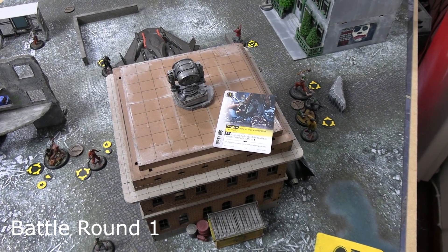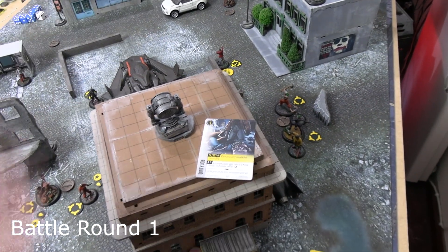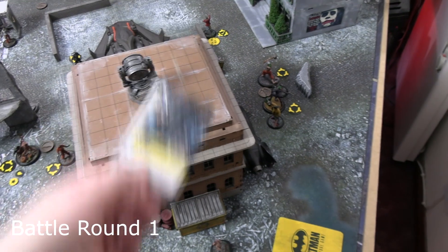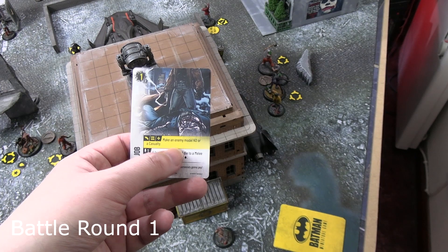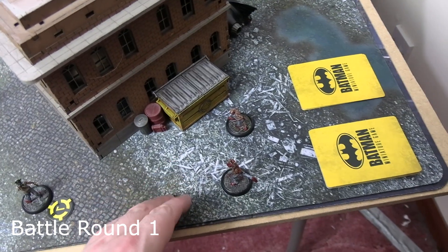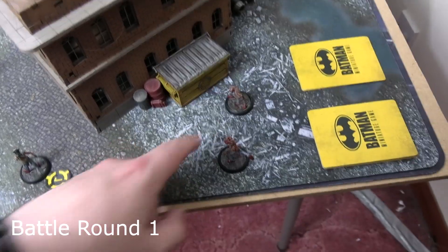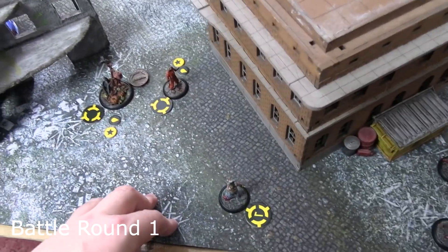A correction from the previous activation: when the dual pistol henchman killed the rat swarm, he triggered Dirty Job — making any model a casualty scores one victory point — so that has been scored for Joker's crew. The actual next activation was the lazy clown with the shotgun, who activated with audacity. He did a move then fired his shotgun, which is expansive — there's some ambiguity about how expansive shotguns interact with the firearm rule and losing dice, but the template was used.